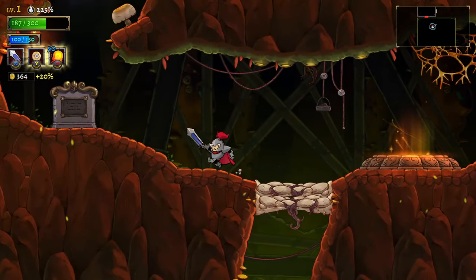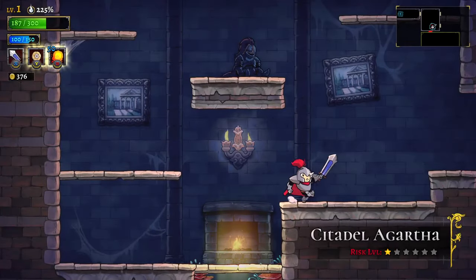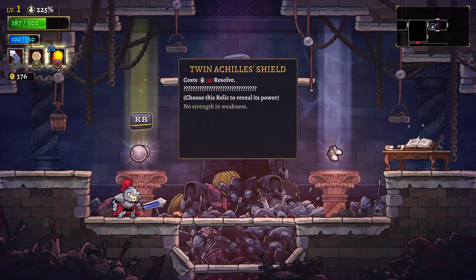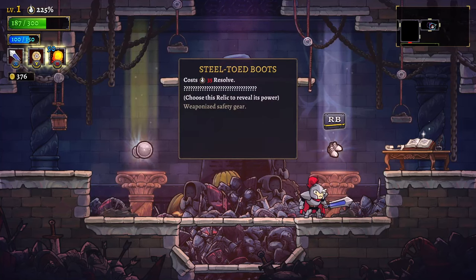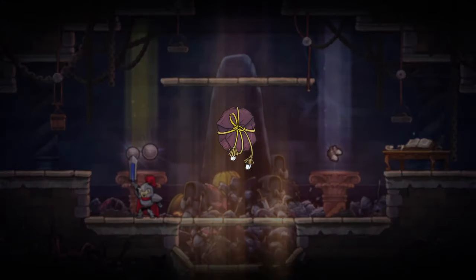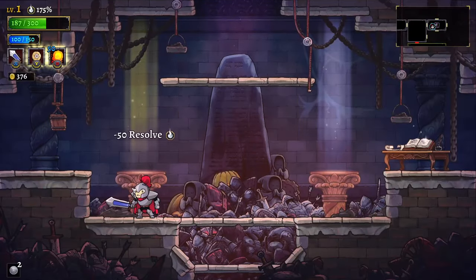We need black holes. Up we go — wait, I broke stuff and got 12 gold. How rich are we? 376 — that's enough to reroll a perk and buy something. Perks: Twin Achilles Shield costs 50 resolve. What the hell is resolve? I have 225% resolve. Choose this relic to reveal its power. No strength in weakness — that sounds very aggressive. Weaponized safety gear, 30 resolve — steel-toed boots. Twin Achilles Shield — we'll take this. While above 50% health, deal 20% more spell and weapon damage.